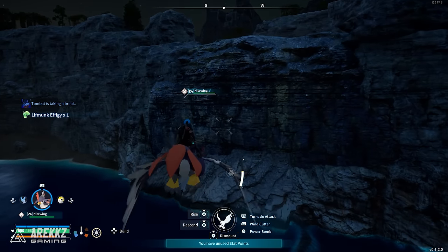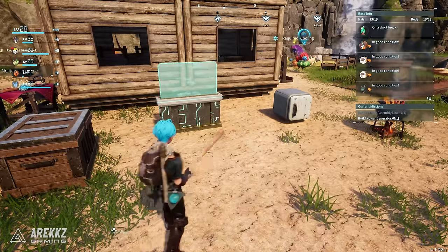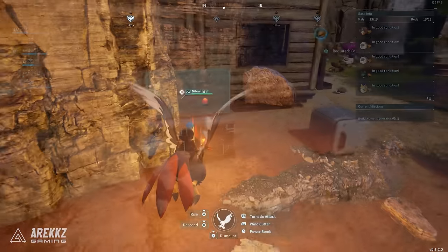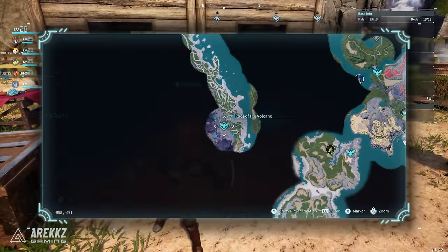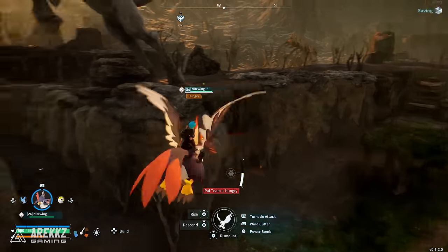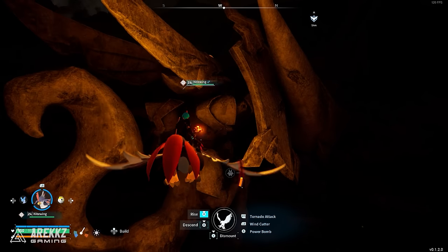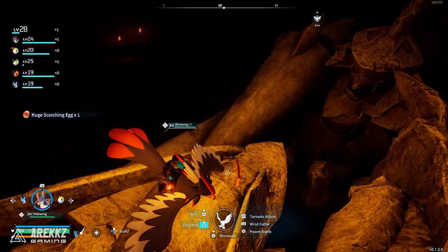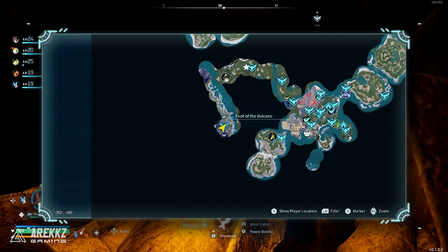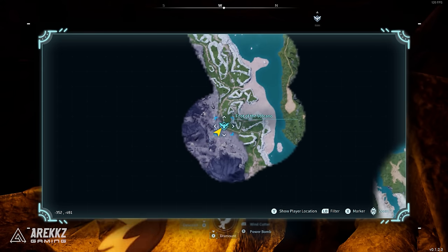The eggs are in set spawn locations but what egg you get is basically random — you might get a bunch of large ones or small ones. Look out for dragon eggs if you want the Jormantide, or fire eggs if you want Blaze Howl Noct. One really cool thing: if you find the Foot of the Volcano fast travel point, right above it is a giant statue of a pal. On top of that statue's head is where I got my huge egg with the Blaze Howl Noct. It's worth unlocking that fast travel point and returning periodically since it can spawn a really powerful egg.